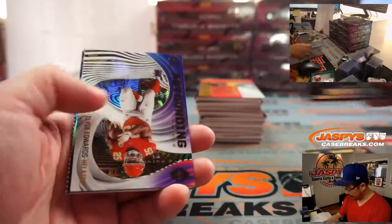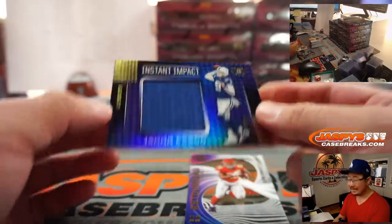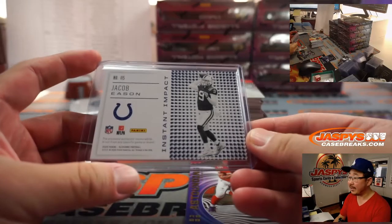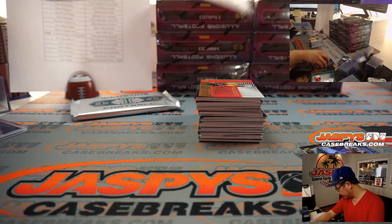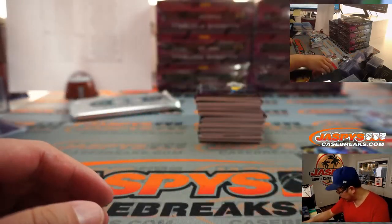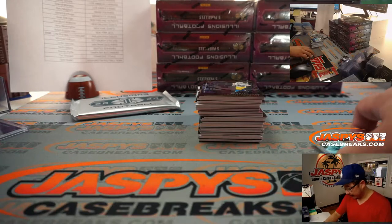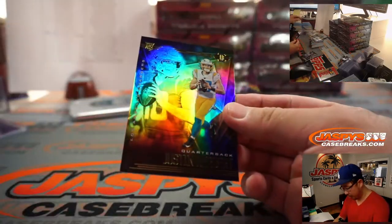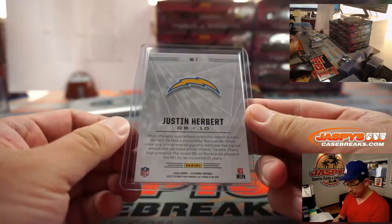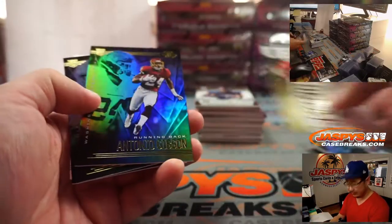There's Russell Wilson, Justin Jefferson to $4.99. Clyde Edwards-Helaire. And speaking of the Colts, there's Jacob Eason — Instant Impact going to the Colts. Living Legends, 134 to 199. There's Cam Akers, here's Justin Herbert — that goes to the Chargers, that'll be for Corey. There's Leonard Fournette to $4.99. And we'll have all those sleeved and top loaded before they go out, of course.